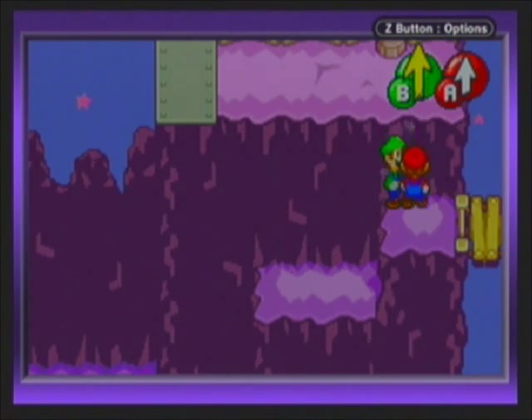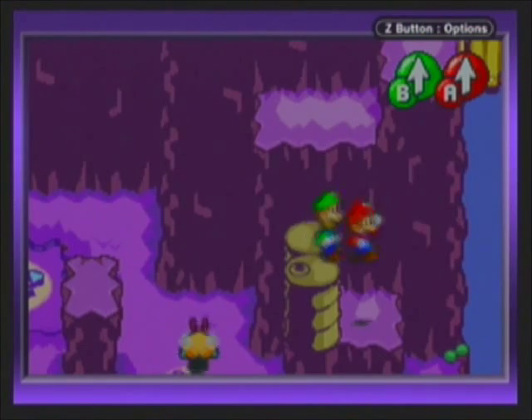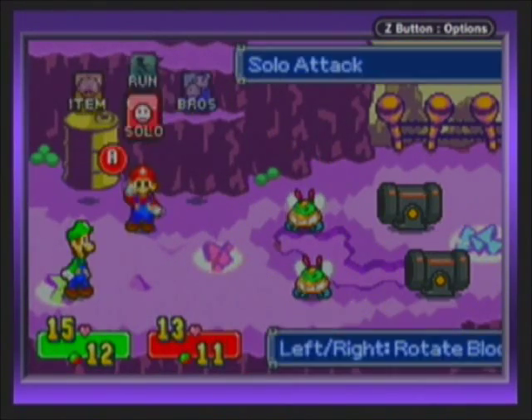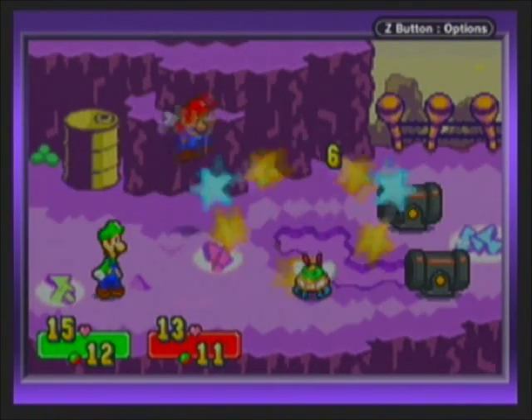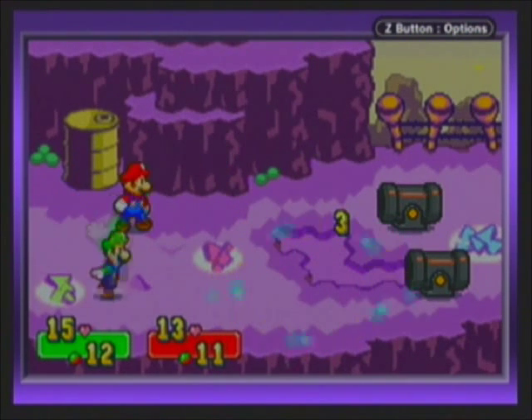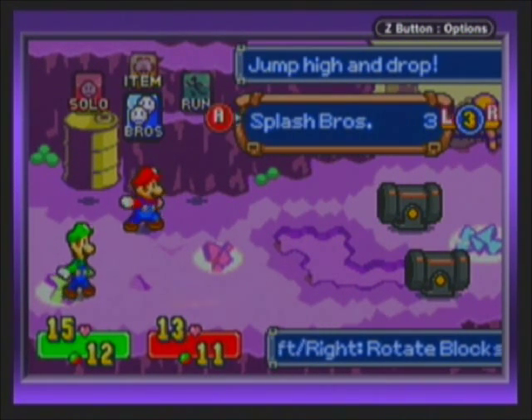So the next battle we get into, I'll actually take the time to show you guys what the heck goes on with it. Oh, this is a whole new area. Alright, so this one we'll try out. I'm going to take out these guys normally because it's pointless to waste BP on them when I can just stomp them in one hit. Alright, so now we'll start doing it. We're going to do Splash Bros, the third one with Mario here.